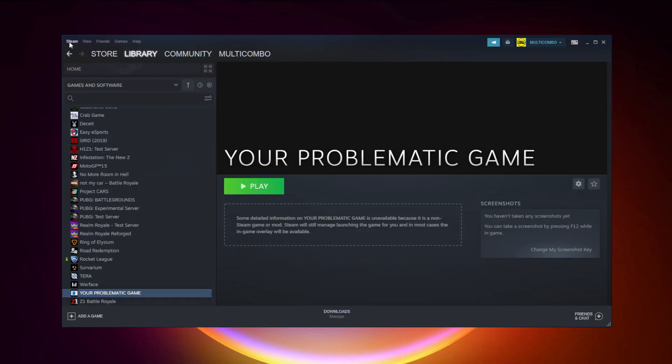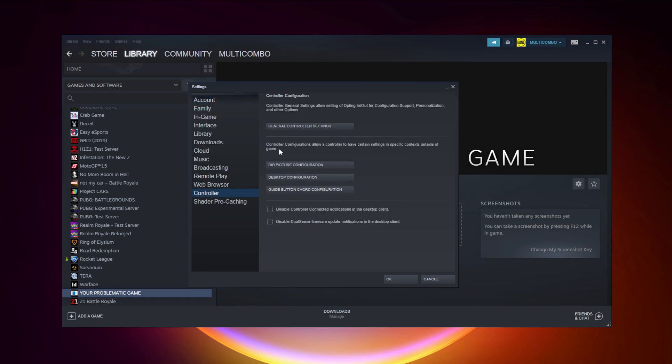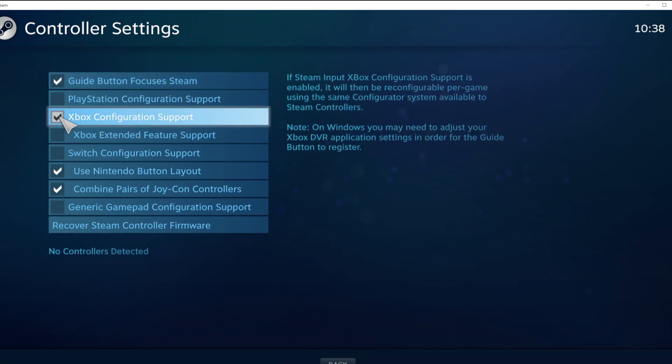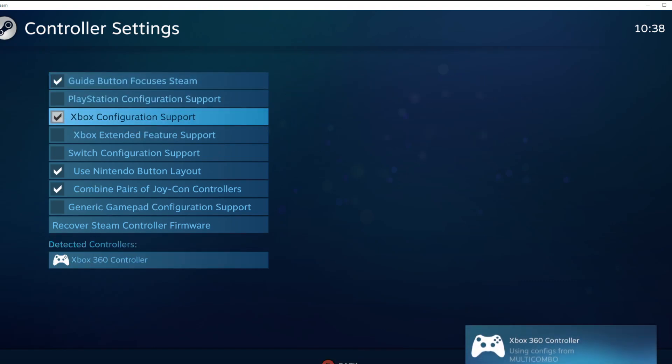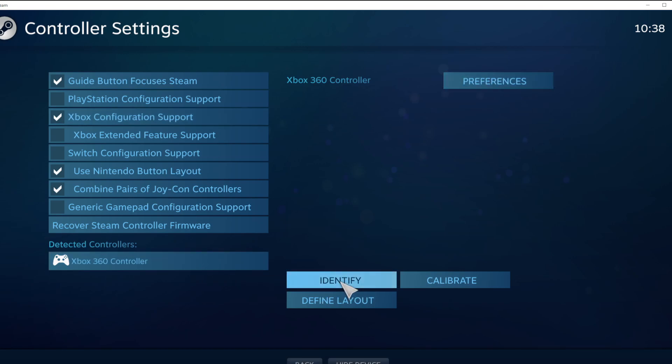Click Steam, click Settings, click Controller, click General Controller Settings. Select your controller type and select your detected controller. Click Identify and calibrate the controller.